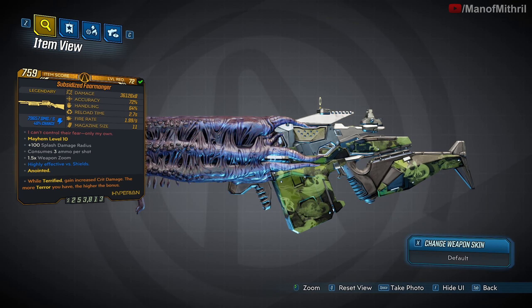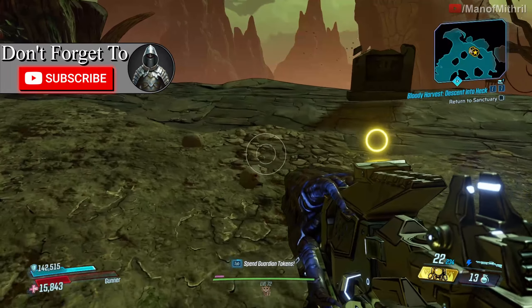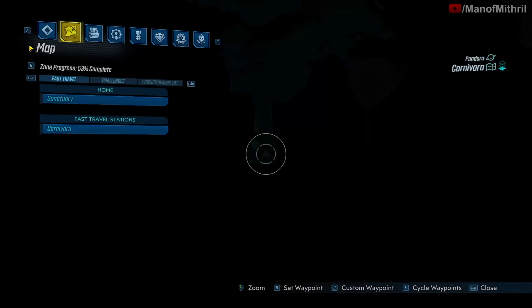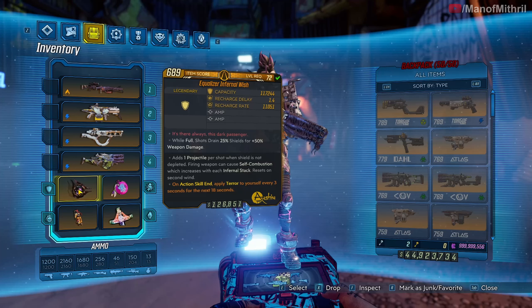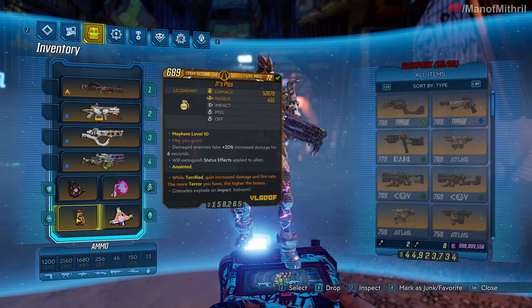To use this weapon effectively you pretty much need terror anoints. But I don't really have a way to gain terror on this character, which is a problem — because if I can't gain terror, I can't get the extra pellets. It looks like I'm gonna have to spawn something in to actually get terror.